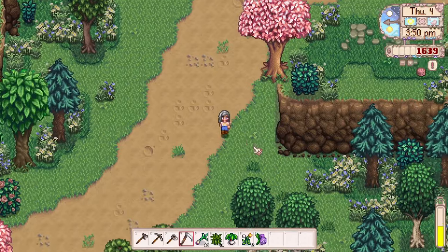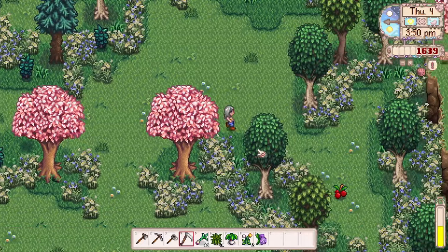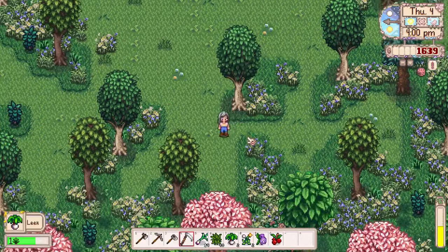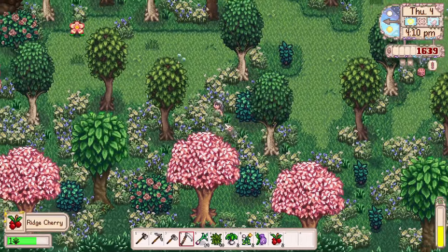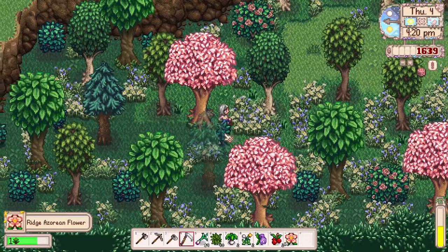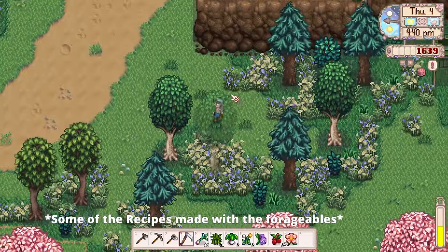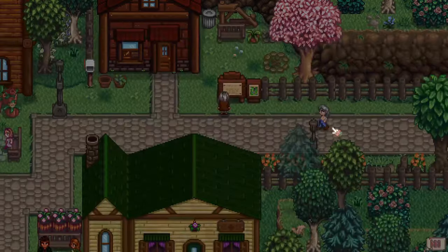Now we're in the forested area of Ridgeside, which has a nice foraging spot with unique forageables exclusive to this region. These are useful for extra cash and are ingredients in Ridgeside-specific recipes — collectible recipes you can find or buy here. Some forageables also give really good buffs, so they're worth having on hand.